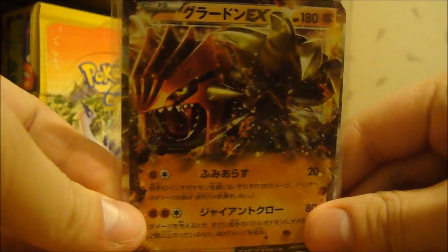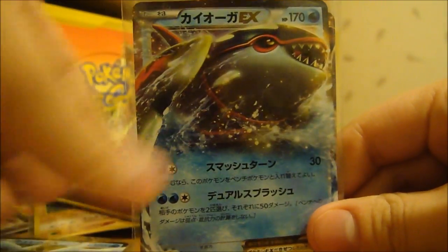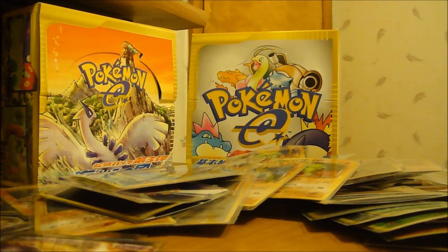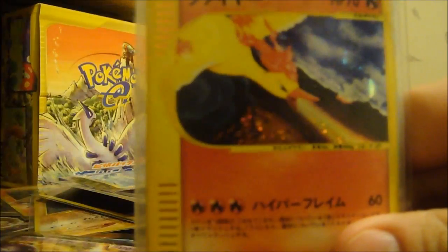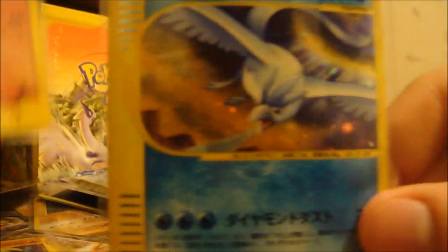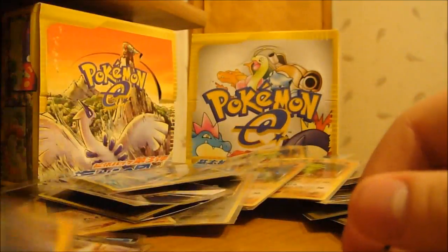We got some EXs — each of these would probably be about 20 bucks. Make me an offer for these three from the web series. So we got a non-holo Ninetales, we got holo Moltres, and a holo Articuno. They're both first edition.